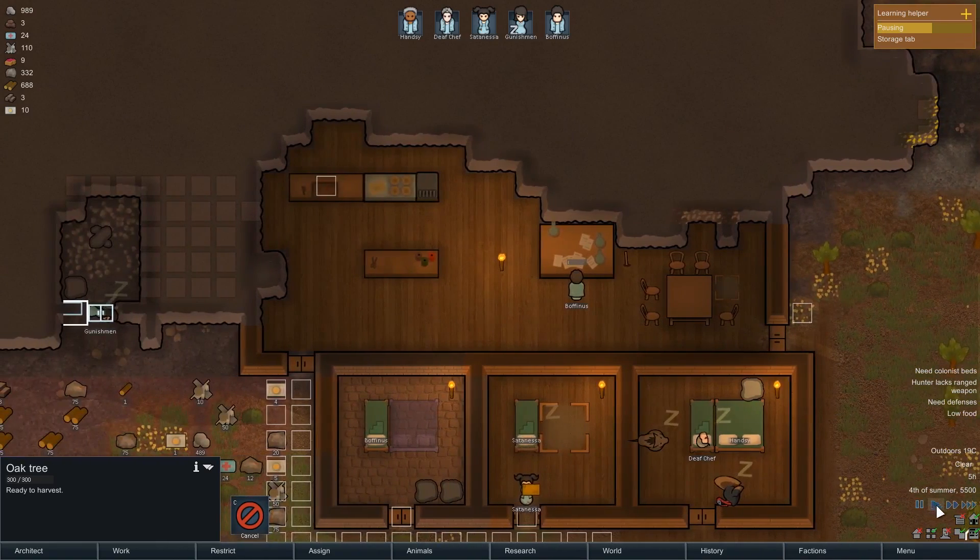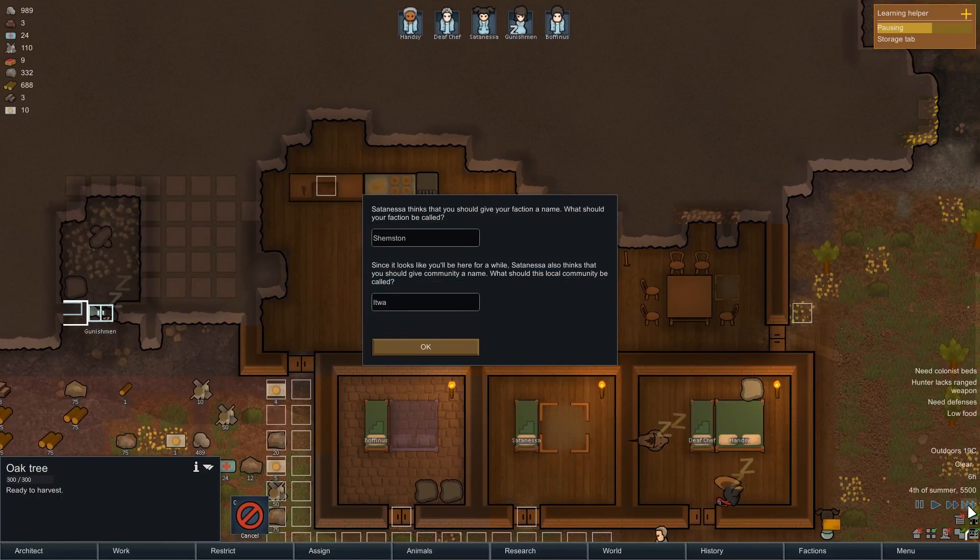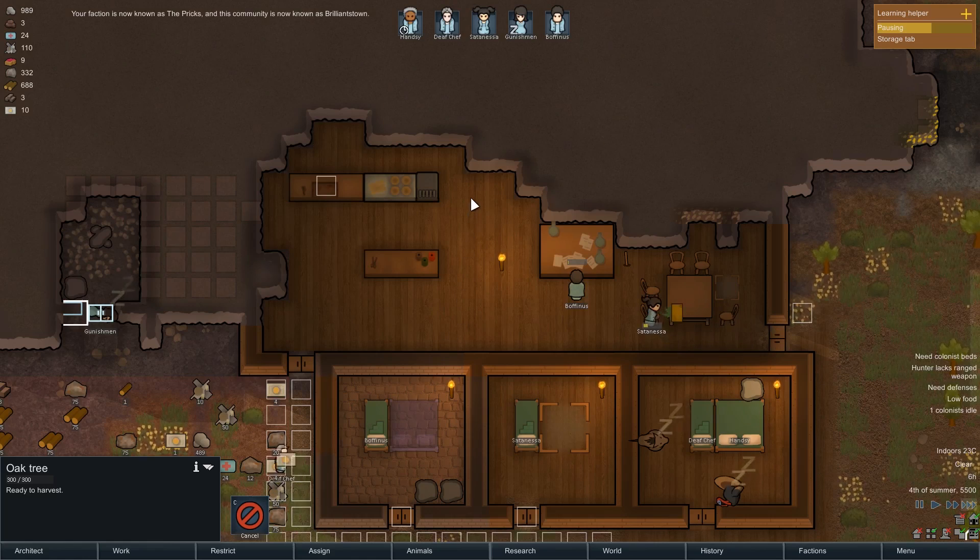Satanessa thinks we should give our faction a name. What should it be called? The Pricks. We also need to give our colony a name. Let's call it... Brilliance. Actually, I regret that immediately - that's terrible.